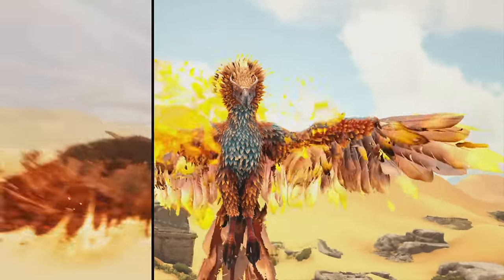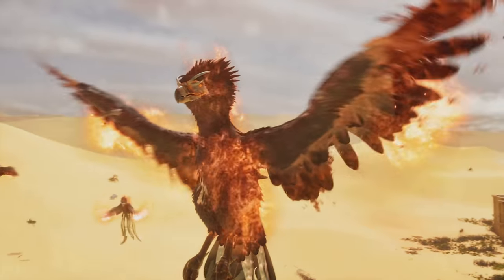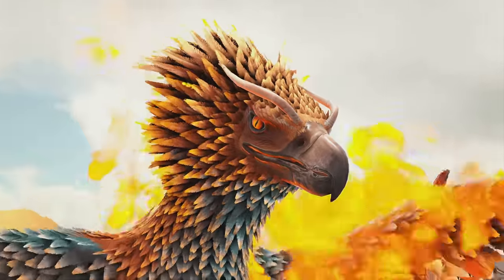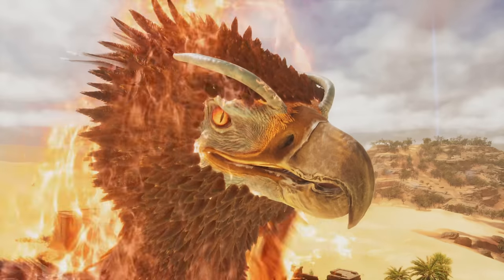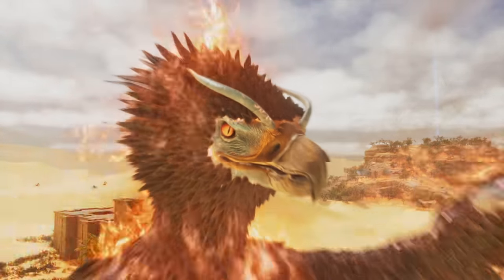Next, we have the Phoenix. I think this one is easily the biggest difference you can notice — they just look completely different. The Phoenix also has new color regions for the fire. This one spawned in with red fire, and you can also get them with blue fire as well, which you probably saw in the trailer.